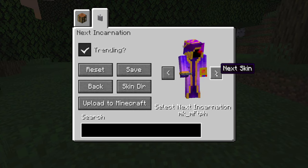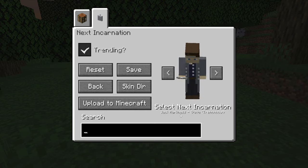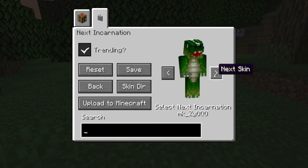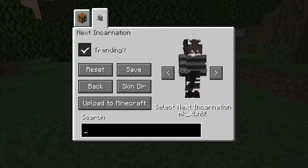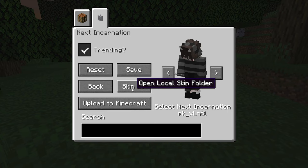There are also a lot of default skins that come with the mod already. Most of these are generic skins pulled from skin websites, though some relate to Doctor Who — like Jack Harkness, the character played by John Barrowman. You can also click on 'Skin Directory' to open the folder where you put your own skins.